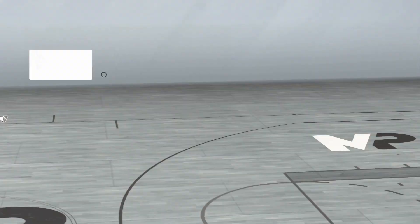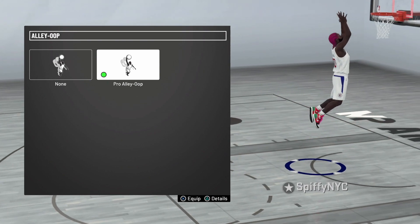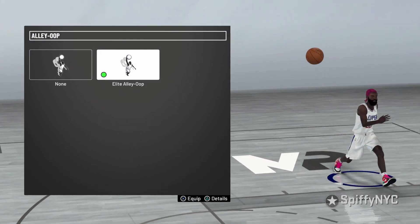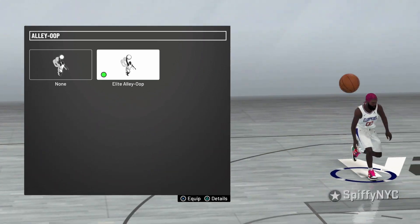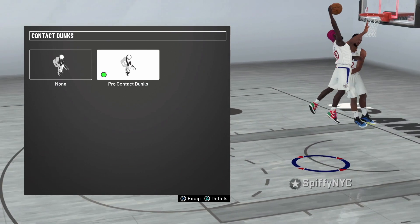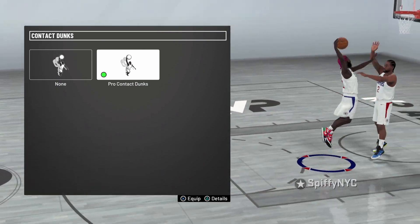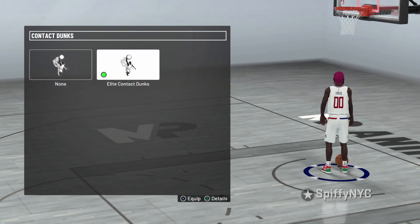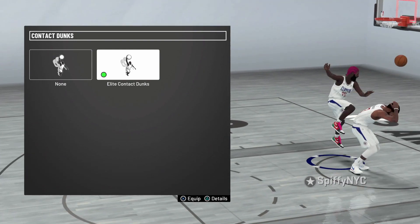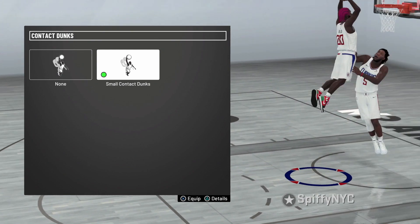Now let's get to the alley-oops. I have pro alley-oops to catch lobs, and my other alley-oop is the elite alley-oop so I can really catch lobs. For the contact dunks I have pro contact dunks — you see them dunking right there. Next we got the elite contact dunks, and then we got the small contact dunks.